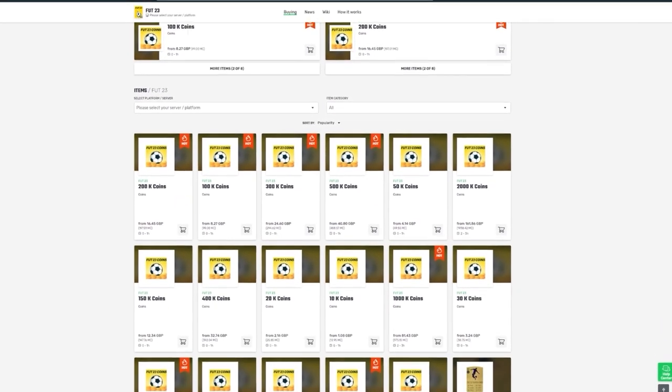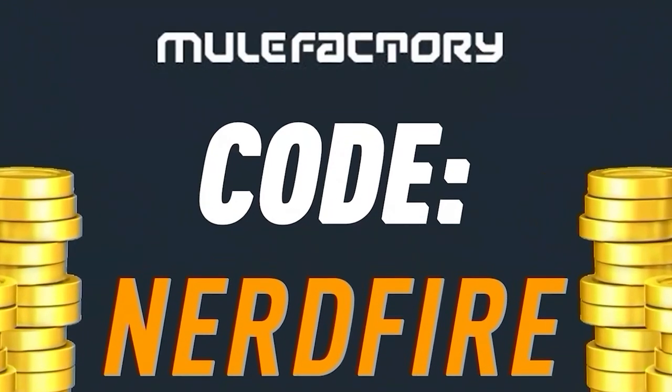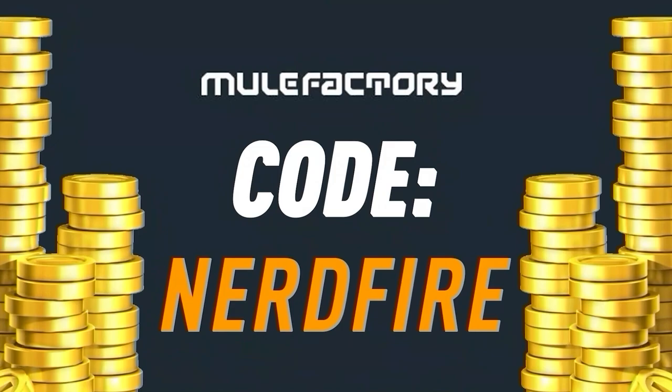Have you got a terrible team, no coins, and you want to buy some of the brand new players from the Future Stars promo? No further than milfactory.com — go over there to get the cheapest, most safe, reliable coins, and use the code nerdfire at checkout for five percent off. Link is in the description below.